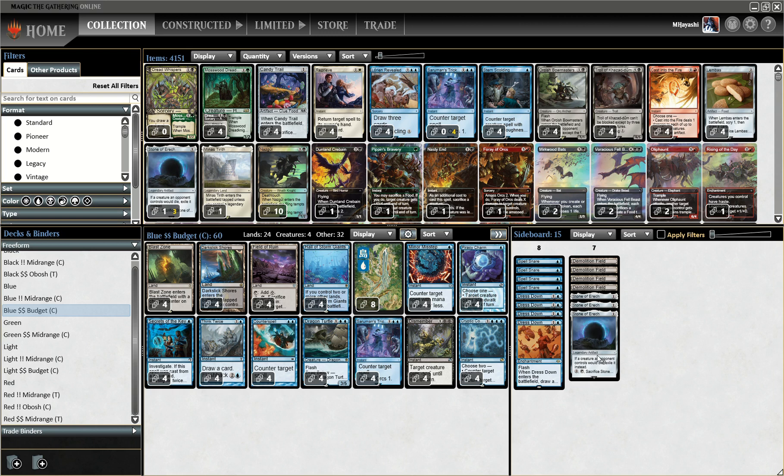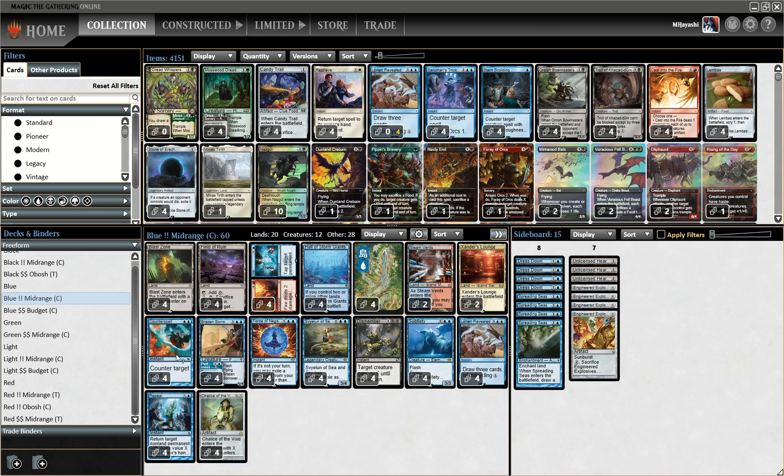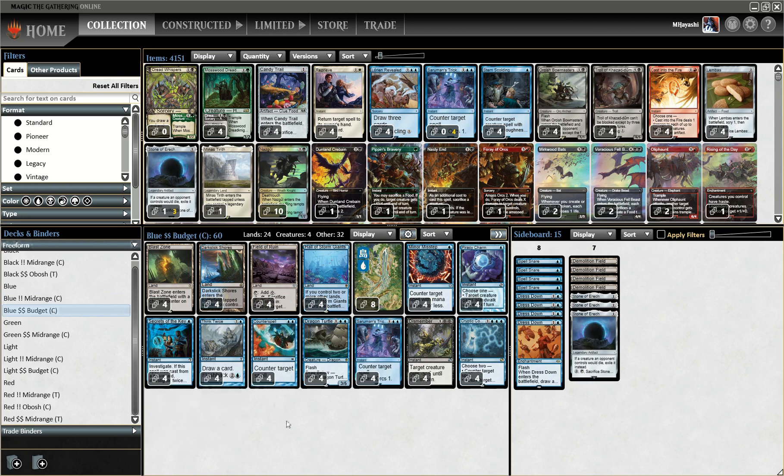See what I mean? This budget deck — an argument could be made that this actually is better than the regular Sea and Sky deck. I mean obviously you have to imagine Force of Negation, Subtlety, Lorien Revealed, and all these powerful cards. Chalice of the Void. And yet somehow the budget deck holds its own. Yes, Cryptic Command has become a budget card.